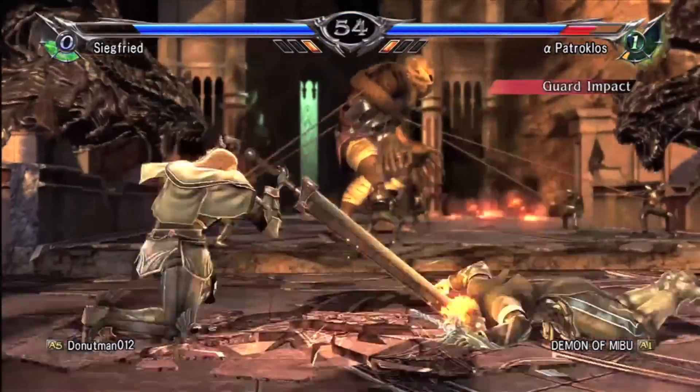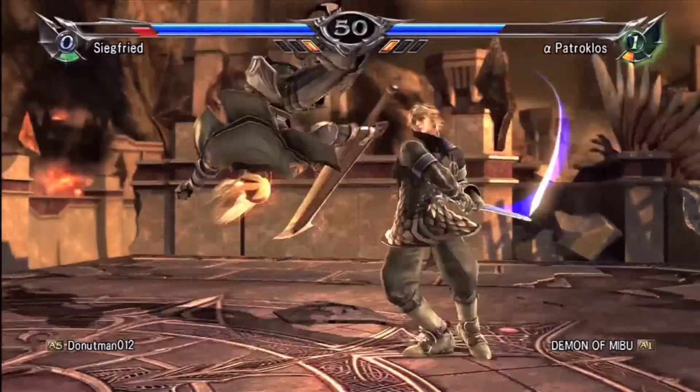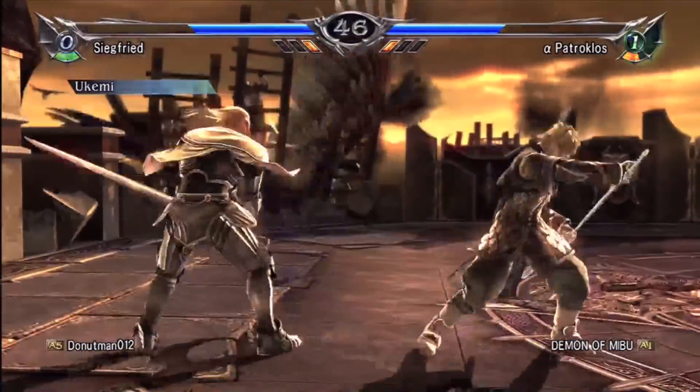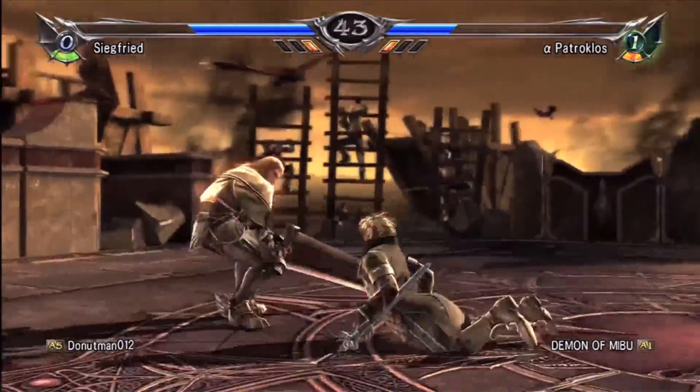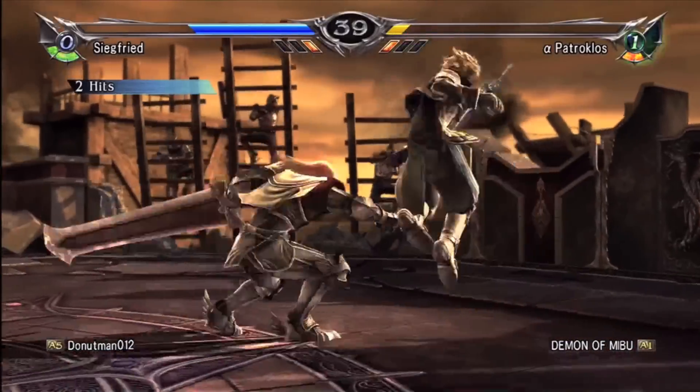He's trying to get an AGI there. Siegfried does a low. Donut Man just whoring out that 3-B chief hold B — that's all he really needs. Demon Ameebu really doesn't know how to respond to it. Still getting hit by the slow-ass low. I don't understand. Anti-airs!